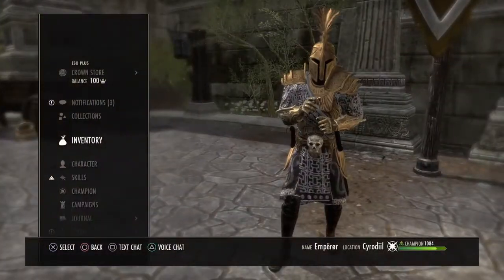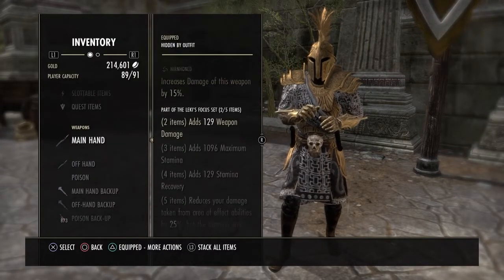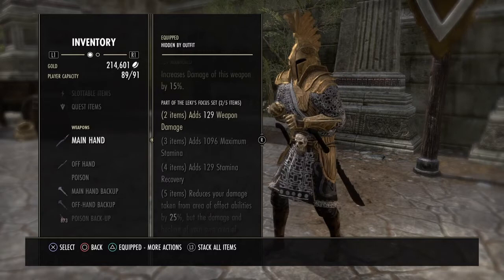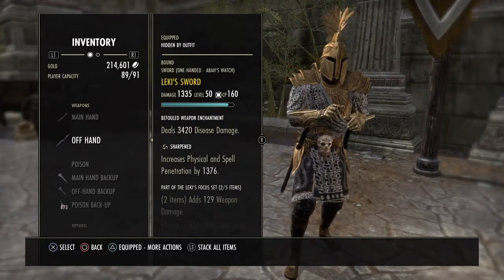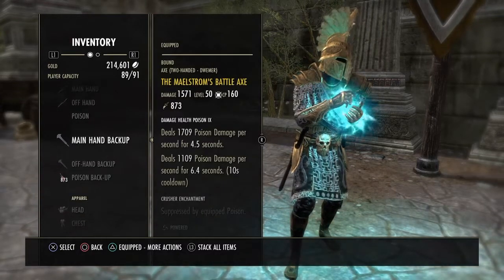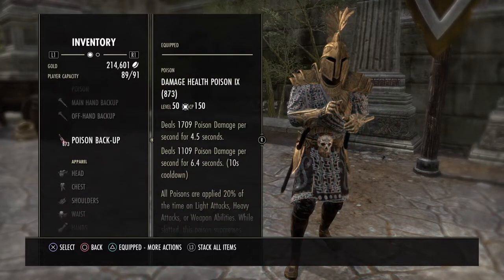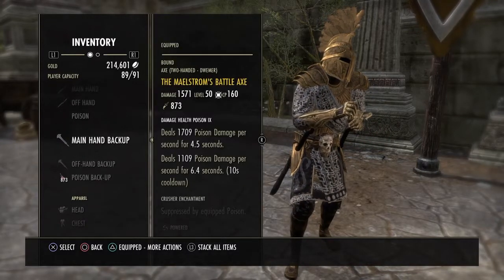I'll go ahead and show you guys what I'm currently running set-wise. We're running 2-Piece Leckie — we run this for the additional weapon damage. Mainhand Nurn with a weapon damage glyph. Offhand Sharpen with a disease glyph. Backbar, any 2-8 jacks that you would like. I run double dot poisons with it — sometimes it stacks well with the Axe Blade. A lot of damage.